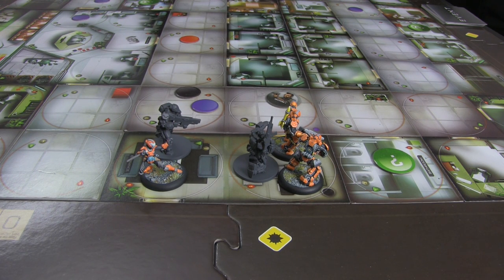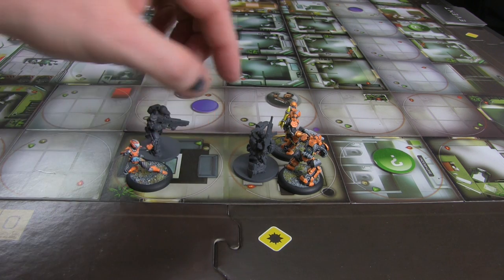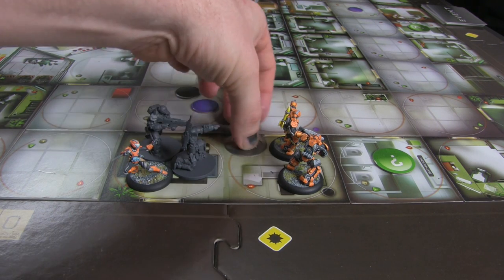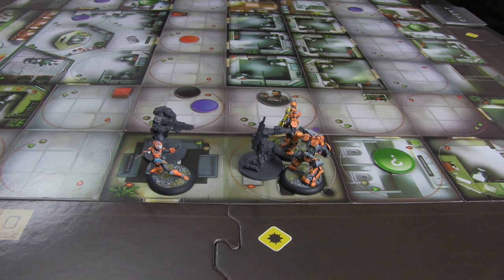He can't come in because the area limit is three and there's already three in here. But it does create a conundrum because he counts as a space, and now this space only has two. Whoever comes out first is going to have to deal with certain things. The first person whose turn it is — from setup we know it's the daimyo, because he is highest in priority — so he's going to activate and step out for one.